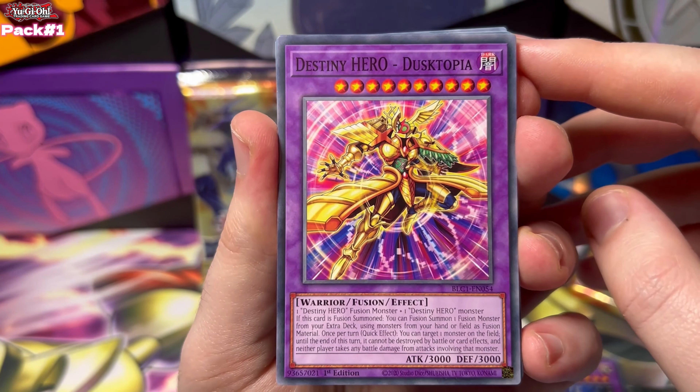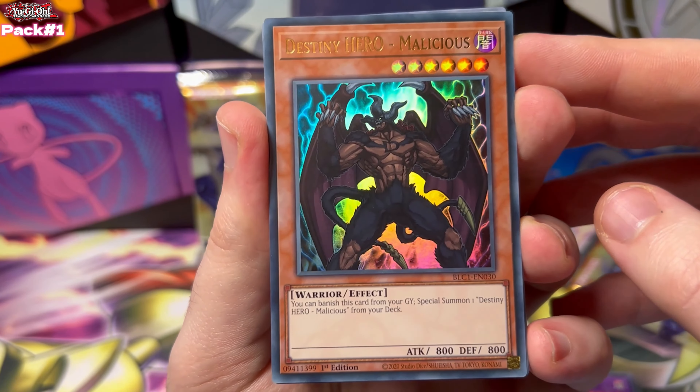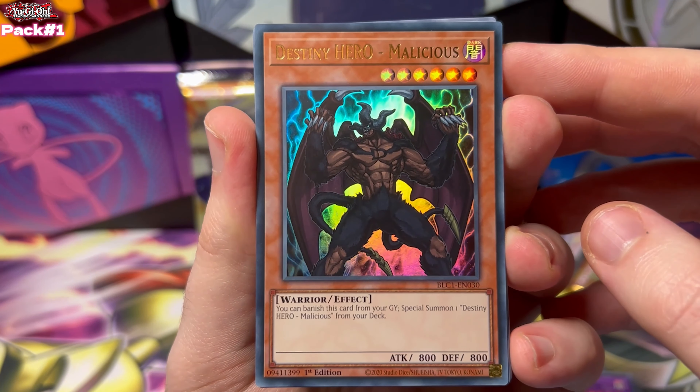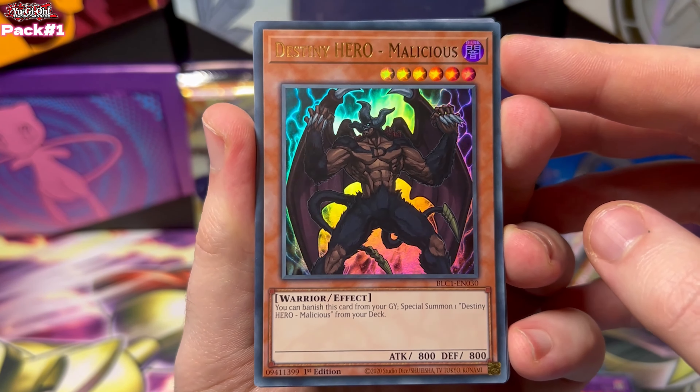Destiny Heroes - nice, it's a nice variety. Oh, this is our first hit - Cosmic Stars! Destiny Hero Malicious. That is a nice hit already for Battles of Legend Chapter One. I don't know if this is guaranteed or not, but this is the first time opening or seeing this set. Let's read its effect: you can banish this card from your graveyard, Special Summon one Destiny Hero Malicious from your deck. These are really good for your little combos.